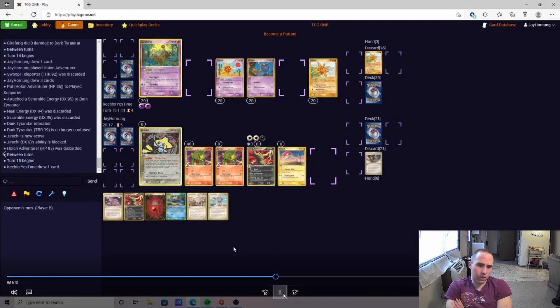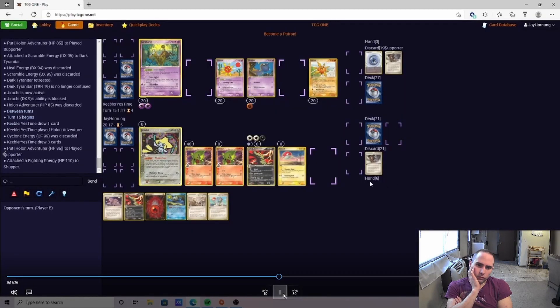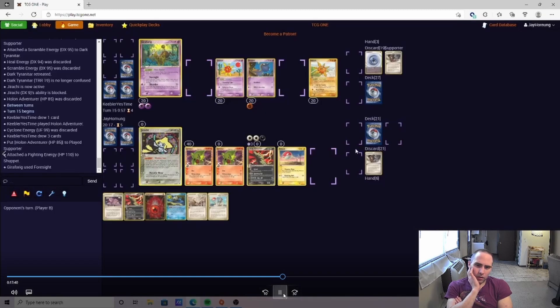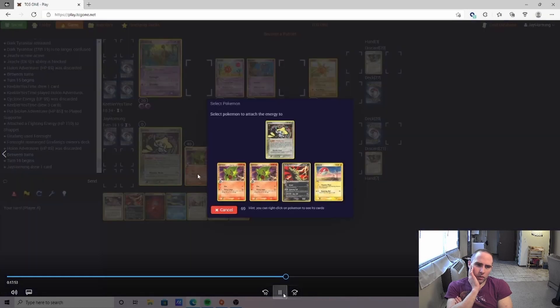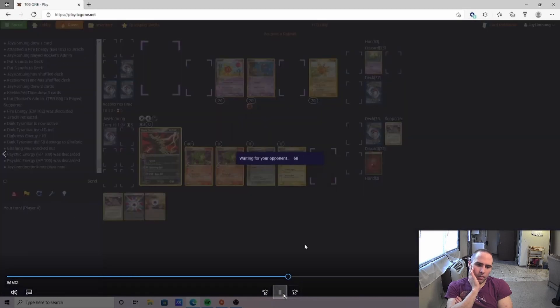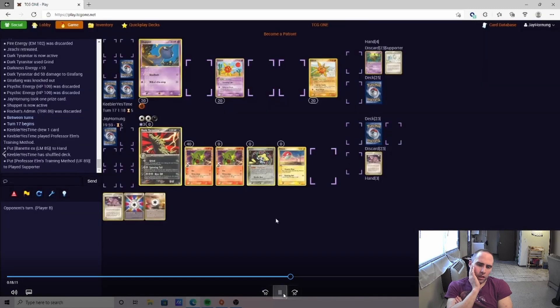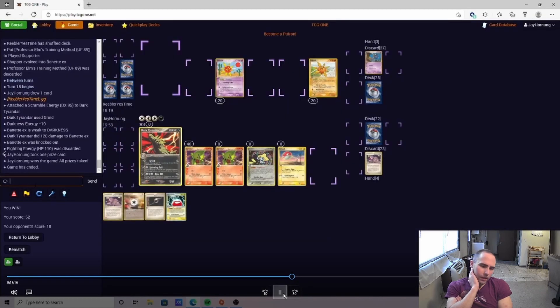The Jirachi is going to stop the Jirachi from using Wishing Star. At the same time, we want to try to protect the Hole in FF, so we discard the Scramble and the Heal to retreat. We can try to Spinning Tail for the Knockout. We use Futuresite Rearrange on our deck, then Admin to get out of the Futuresite Lock and knock him out with Grind. At this point I don't think they're going to have an out for it. The opponent goes for the Binet — Binet should not be able to knock us out — and then we're just going to Grind for the Knockout there.